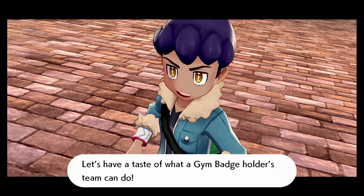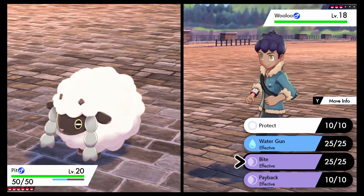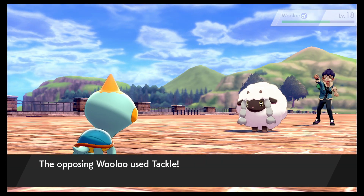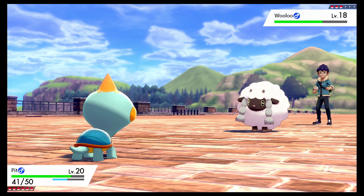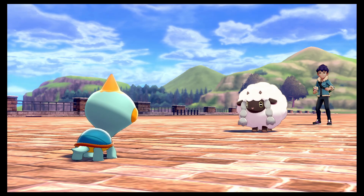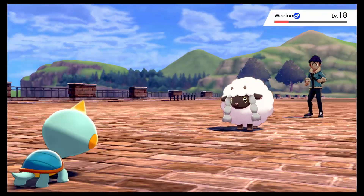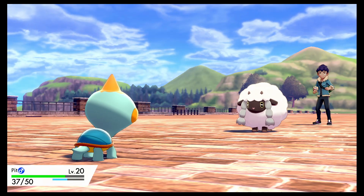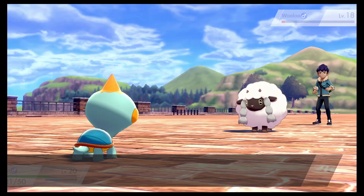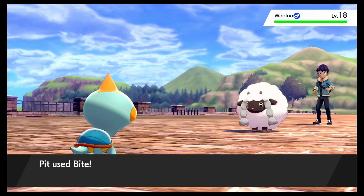Let's have a taste of what a Gym Badge holder's team can do! I just hope he tells you about type matchups again. I'm faster. Yep, good call. Flinch it! Wait, is it only Bite that can flinch, or — no, only Bite can flinch, not Crunch. And Crunch lowers Defense, right? That just makes both of us need to stay here long. Oh, we got ourselves a Double Kick — spicing it up! I don't know if Pit was the best lead because he does have his Grass starter.